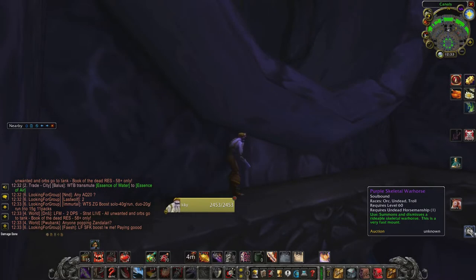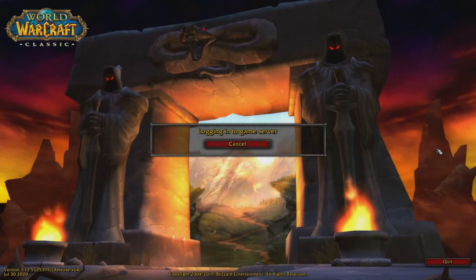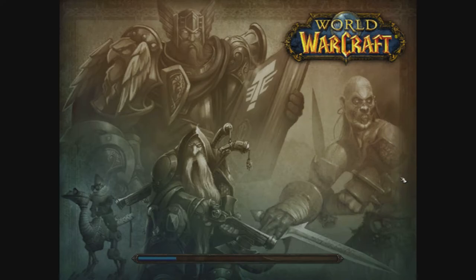With the mount, you simply mount up while standing under the texture, and then, just as you're about to finish casting the mount, you alt the form — you quit the game instantly without logging out, and when you log back in, you will be mounted and will have basically sized through the texture.